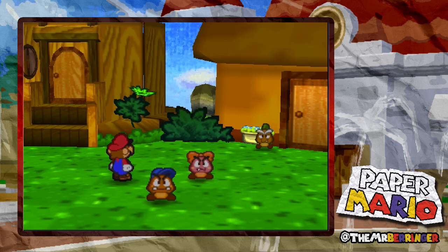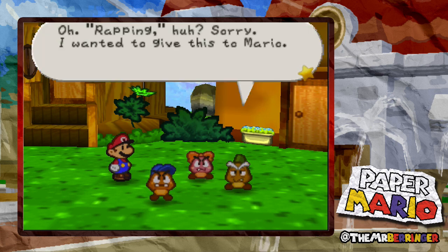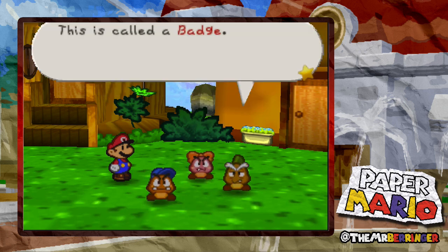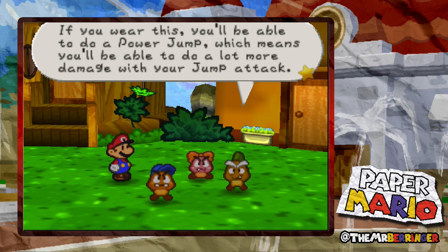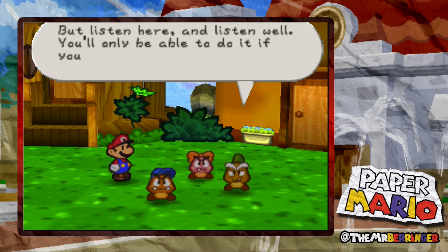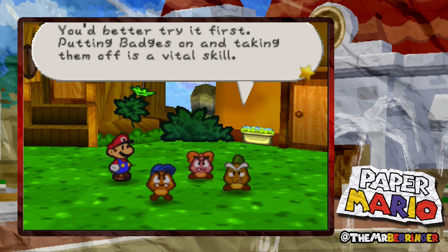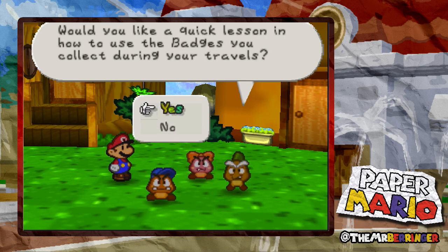Oh my god, wrapping huh? Sorry, wanted to give this to Mario. You got the power jump badge - Mario stomps on a single enemy using a lot of attack power. This is called a badge. If you wear this you'll be able to do a power jump, which means you'll be able to do a lot more damage when you jump attack. But listen well - you'll only be able to do it if you're wearing that badge. You should try it first - putting badges on and taking them off is a vital skill.